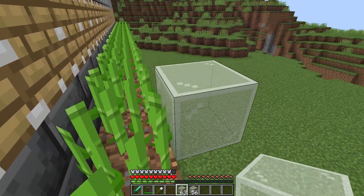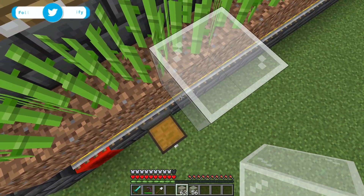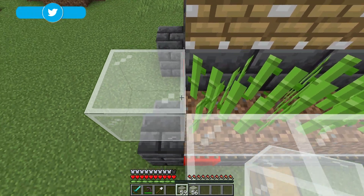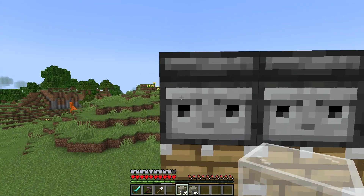We're going to grab our glass and place a piece of glass right here and then bring this all the way around to the front including this block right here. We then want to build this up to the level of the observers.